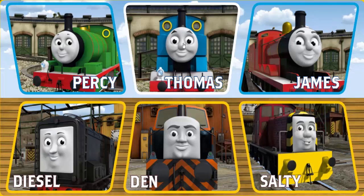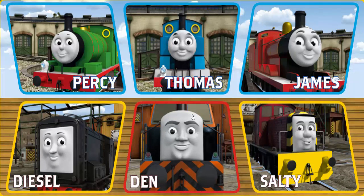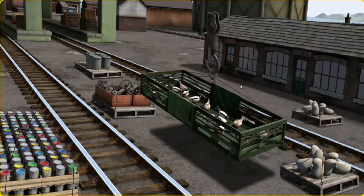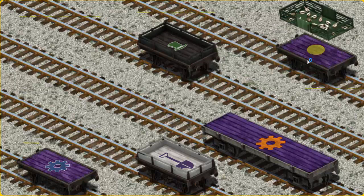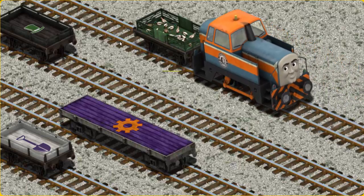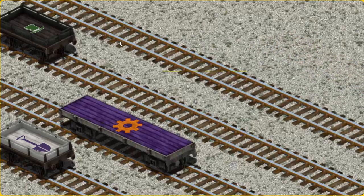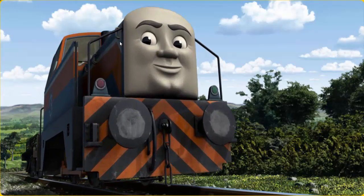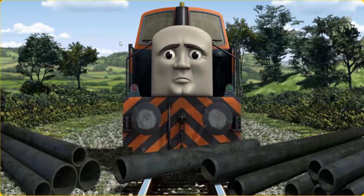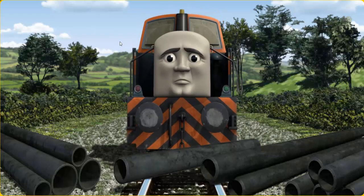It's a busy day at Brendam Docks. Thomas and his friends have many deliveries to make. Den must deliver the ducks to Farmer McCall's farm. Help Cranky find the ducks. You found them! Let's lift and load. Now the cargo must be loaded. Show Cranky where the purple flatbed with a yellow circle is. Den set out for Farmer McCall's farm. Suddenly, the tracks were blocked — Den had to stop. He needed to go a different way.